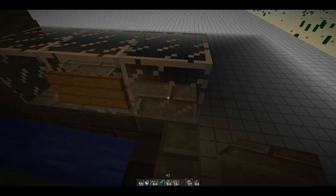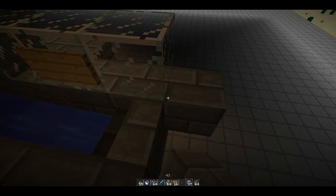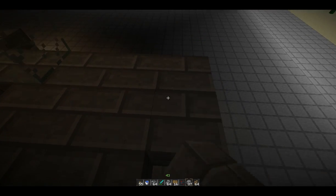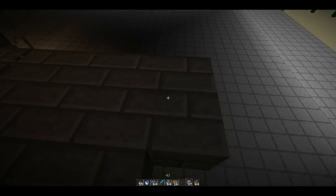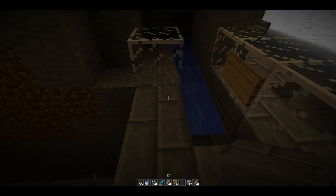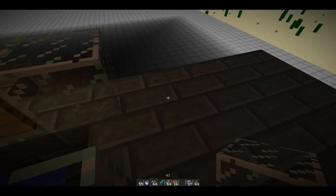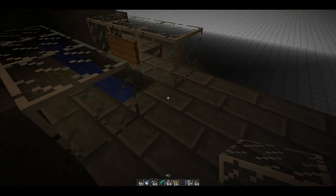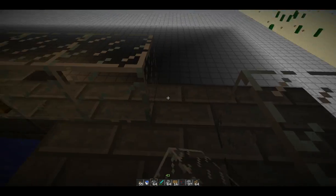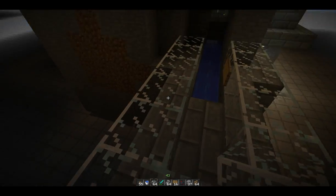We've got to run the water three blocks out: one, two, three, and you're going to need two-thirds of a block, making a total of five — this is the base of the first section. From this point on I'm going to use glass because I can see what's going on. We're going to put water there, running this way, and put a stopper in there. For this particular section I'm going to put glass in — you could do sand, it's dead easy.